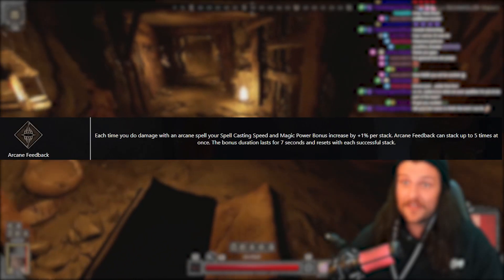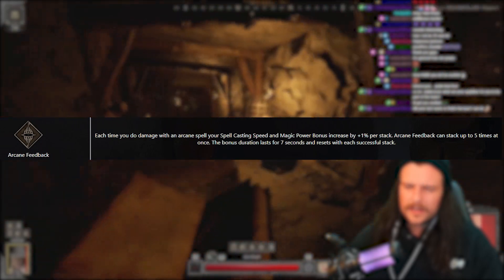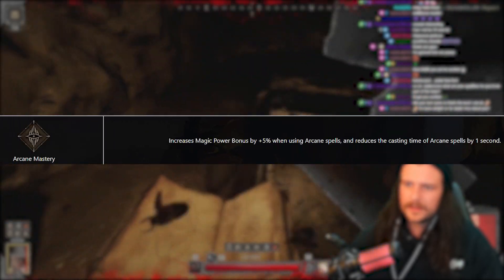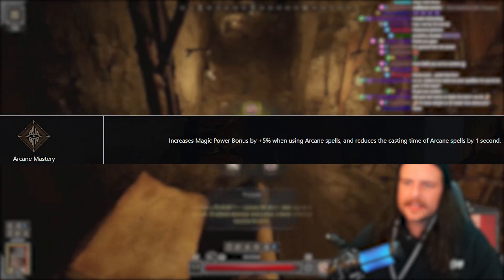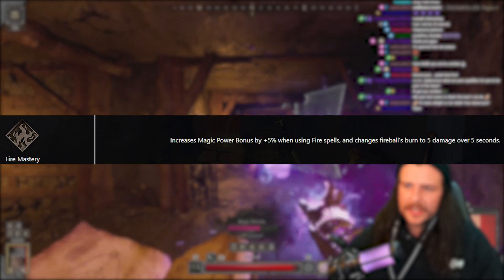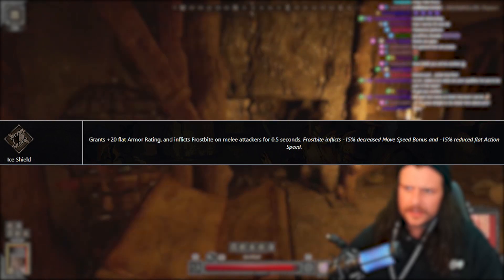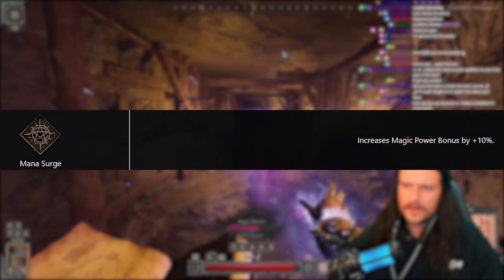For your perks: Arcane Feedback means each time you do damage with an arcane spell, your spell casting speed and magic power bonus increase by 1% per stack, up to five times. Arcane Mastery increases magic power bonus by 5% when using arcane spells and reduces cast time by one second — this mainly applies to Magic Missile. Fire Mastery increases magic power bonus by 5% when using fire spells and changes burn to five damage over five seconds. Ice Shield grants 20 armor and inflicts frostbite on melee attackers for 0.5 seconds, decreasing movement and action speed by 15%. Mana Surge increases magic damage by 10%.